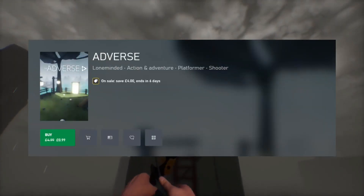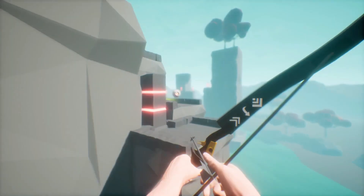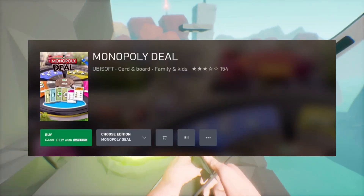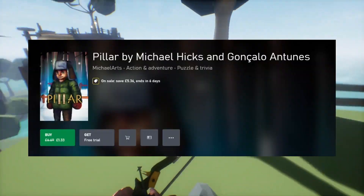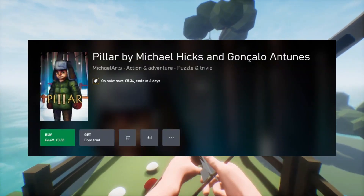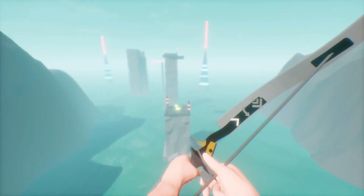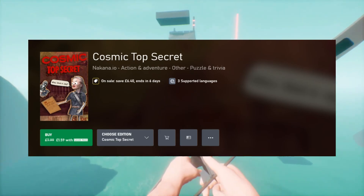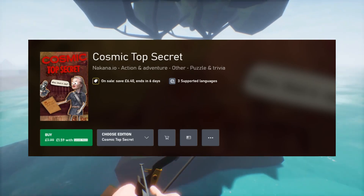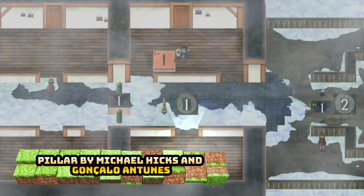If you're looking for a cheap alternative, maybe look at a couple of these games. There's Adverse for only 99p — that will take you 3 to 4 hours. Monopoly Deal is £1.19 and will take you 2 to 3 hours for the completion. Pillar by Michael Hicks and Gonzalo Antinas is a puzzle game that takes 2 to 3 hours. Or there's Comic Top Secret at £1.59, 80% off — an adventure game. So those are four other alternatives to look at this week.